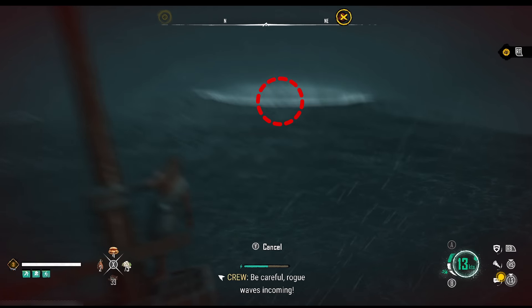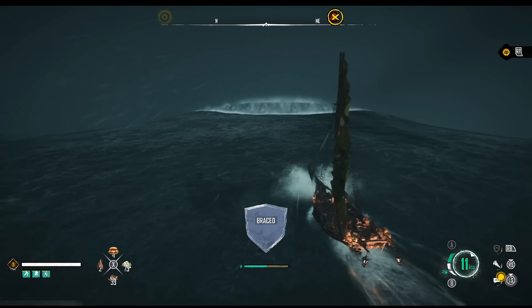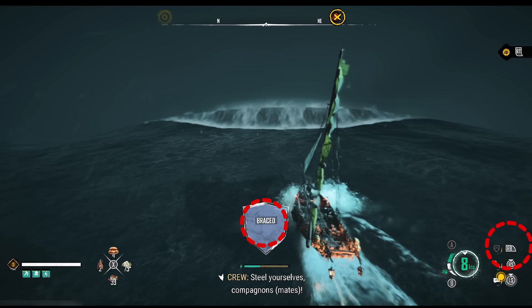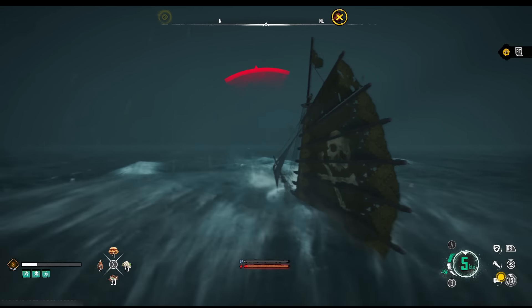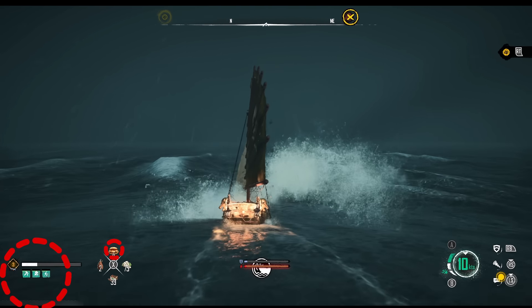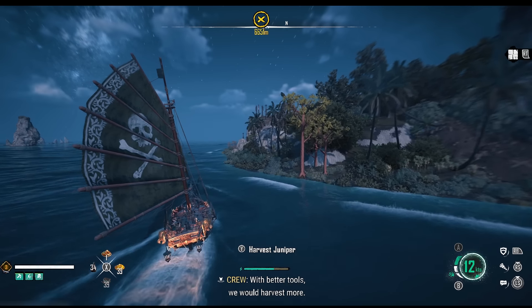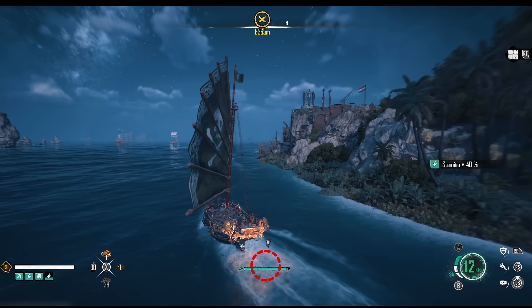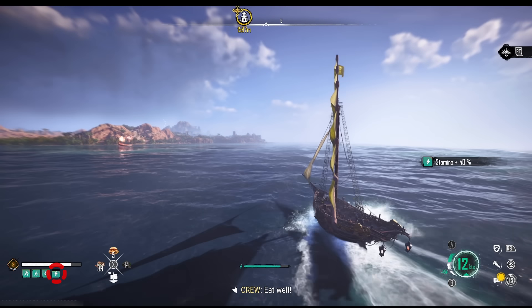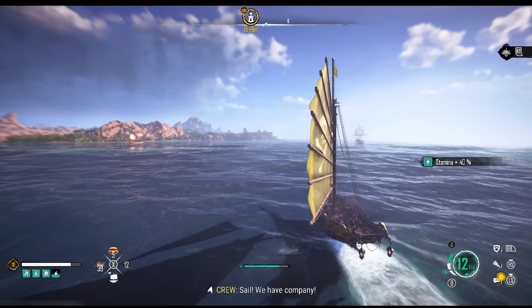During your journey through the ocean you're gonna meet rogue waves. When you encounter them, make the brace position by holding the spacebar or RB on your gamepad - it's gonna hit you badly. Cooked food will give you additional buffs, water will give you a speed boost, and grilled food gives you a stamina refill. Thanks to that you'll be able to travel through the ocean as fast as you can.